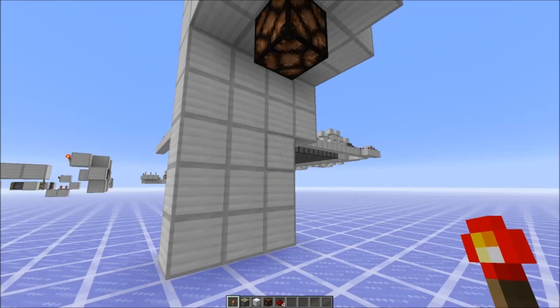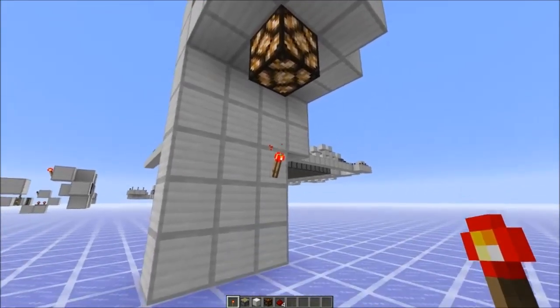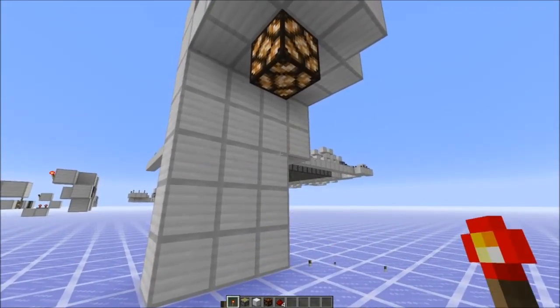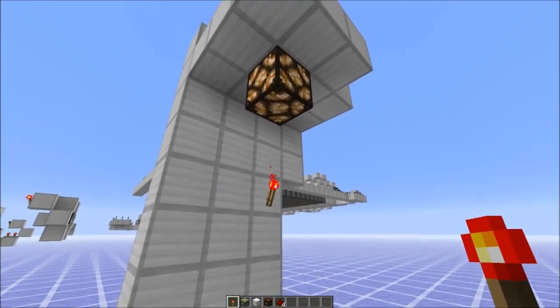Hello everybody. Today I want to show you the magic torch. By attaching a torch to the wall, it can turn on and off this lamp at the top. See, it turns off. Place the torch again — turns on again.